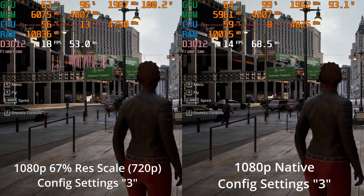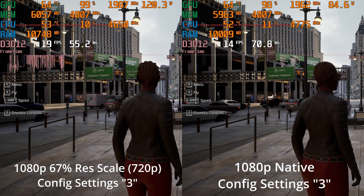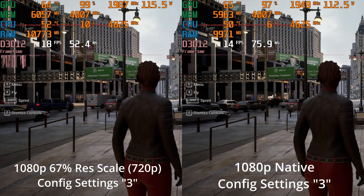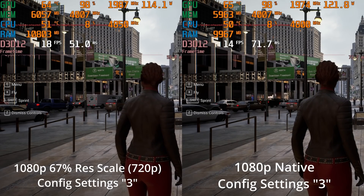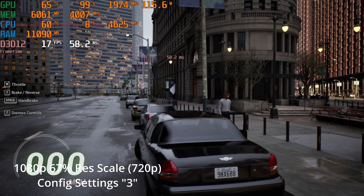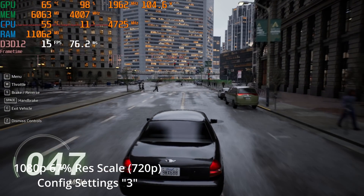In the config file I've edited the resolution scaling to 67%, which uses the game's temporal super resolution to upscale and try to look like a native 1080p image. This is basically 720p upscaled. The main issues are objects in motion — vehicles and pedestrians moving by look blurrier at these settings. We will try tweaking graphics settings as well; I just thought we'd start with resolution scaling and go from there.